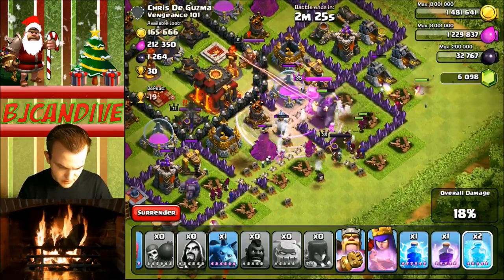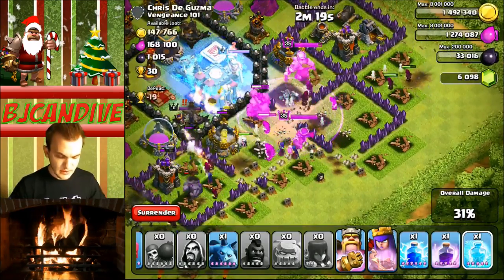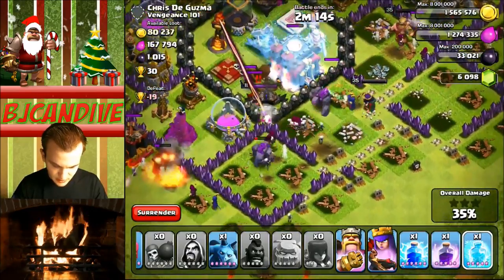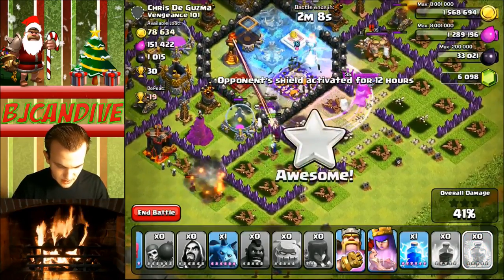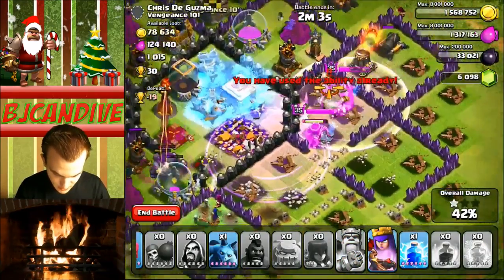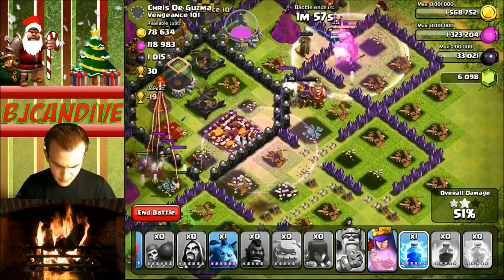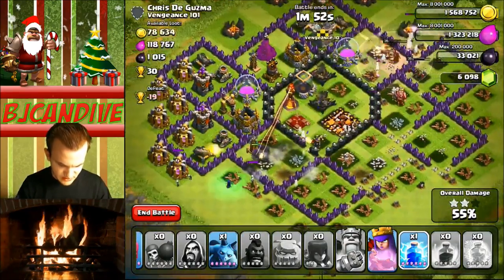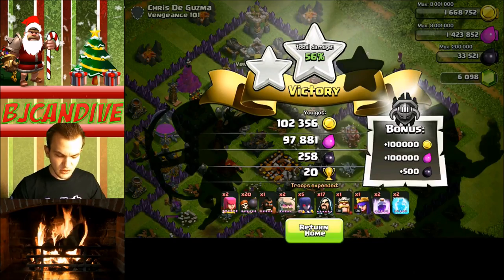I don't need to use my freeze spell yet, but I will here in a second — I'm going to freeze the hero, the Inferno Tower, and the X-Bow. Our wizards are pumped up in the center on a rage spell. I want to get my queen on that rage spell too. I'm going to use another freeze — can I get all three of those? I can, awesome. If we can take out that Inferno Tower that would be really nice. My king almost died there — I guess the cannons are firing on him. We're at 51%, 52%, we got two stars. I don't think we're going to be able to get the three star, to be honest, especially not with two golems. So I'm going to go ahead and end that raid there — that's going to give us 20 trophies.